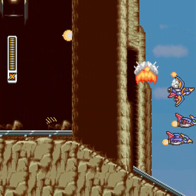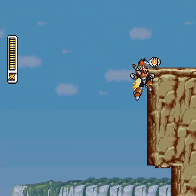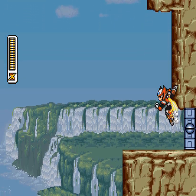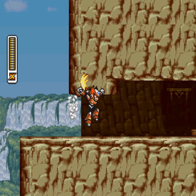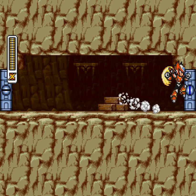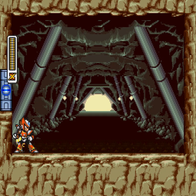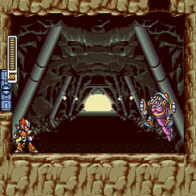The other thing is about the sub tanks. Sub tanks are really cool, and I like them more than E tanks. They start empty, meaning when you pick it up, it's useless. However, if you're at full health, extra energy you pick up will actually be channeled to the sub tank. So essentially, if you are doing well, you can get extra energy stored away for later. Or you can grind for it.